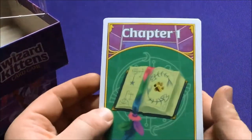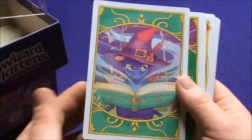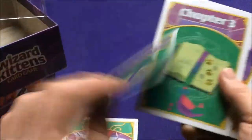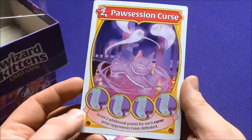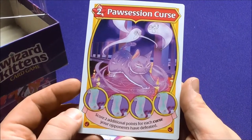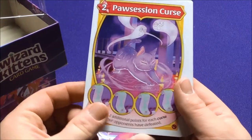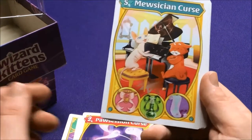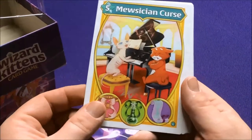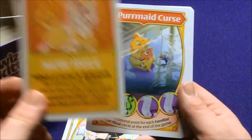So then we have our different chapters — spoilers, I'm gonna say just in case you care. We'll just kind of see the different things. Chapter one, two chapters, three chapters all the same. We have some different cards like the Possession Curse — earning additional two points for each curse their opponents have defeated. So you can probably earn some different points, and they're all going to have curses on the back. We have the Musician Curse — this one needs three components, another needed four.